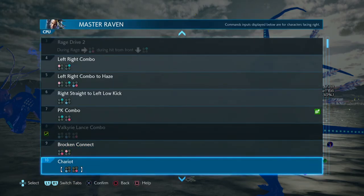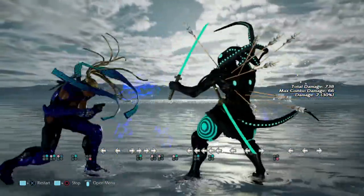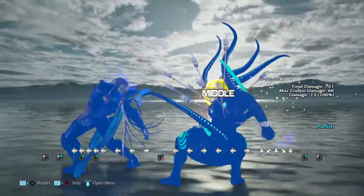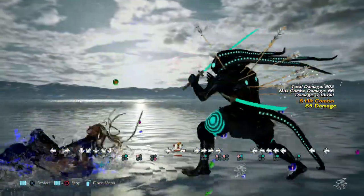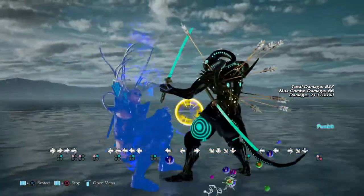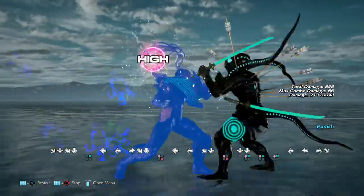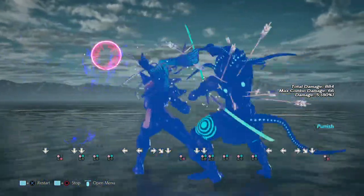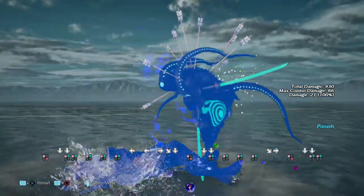I did training against male Raven in Tekken Tag 2, so I do know some of this. High-high — this puts her in back turn. Does this flash combo not work? It does.